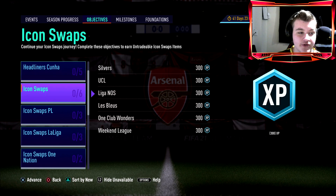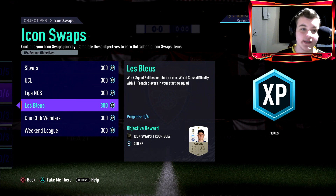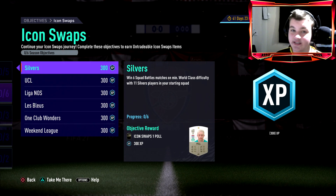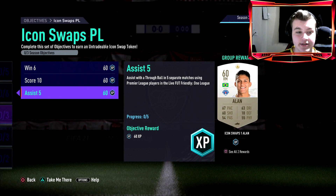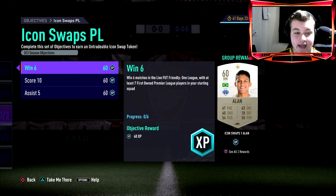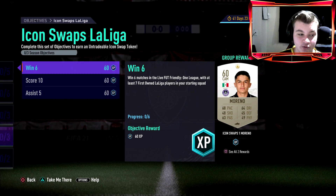Overall tips: for squad battles there are glitches on YouTube you can search up, though I haven't tried them myself. Just put on a YouTube video, Netflix, a Twitch stream, or a podcast in the background and grind through world class games, refreshing to get lower-rated teams and building squads with all the requirements. For premier league, go into the live Friendly One League — there's no game cap there so you can go absolutely ham with golden goal.